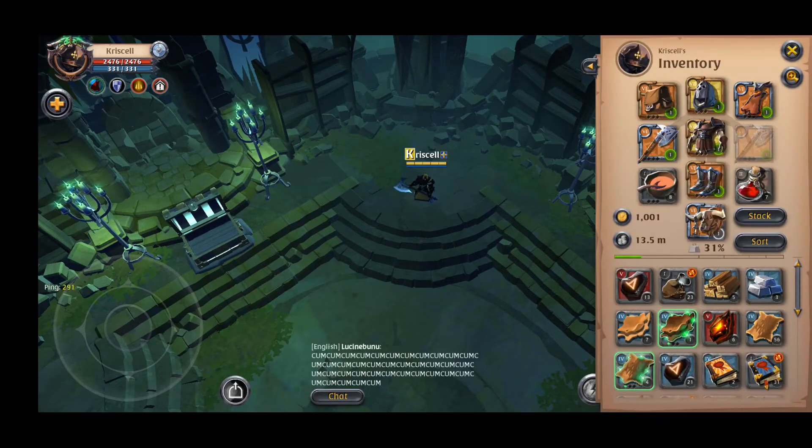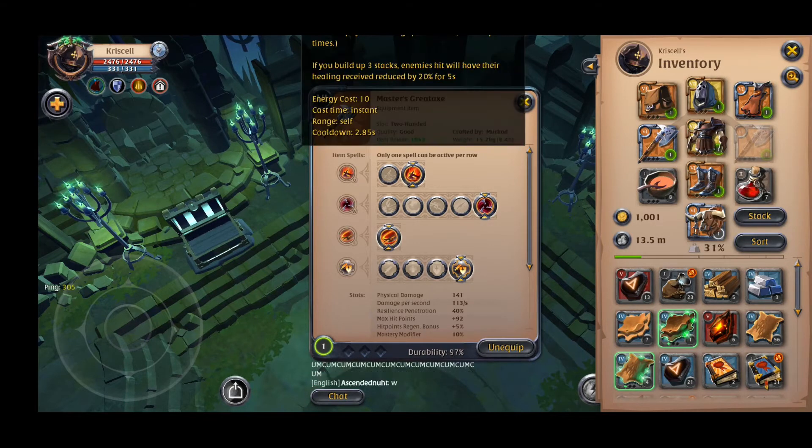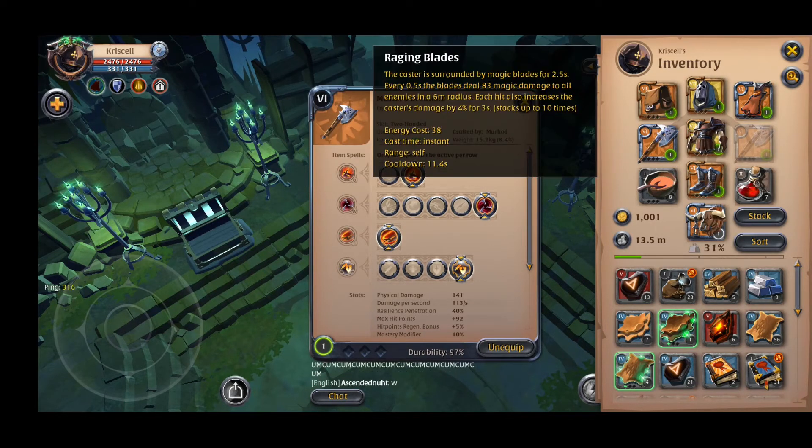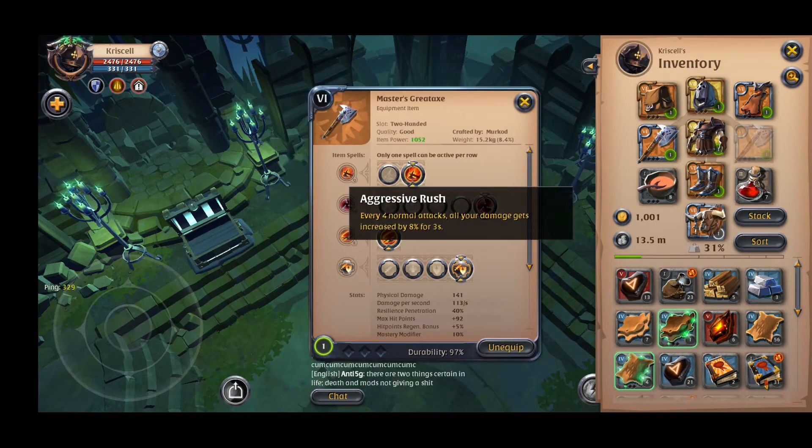Let's take a look at my build. I'm using the tier 6 Great Axe. All the skills here are the AOE ones, as you can see — these are all the AOE ones, except for one of course.